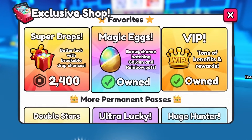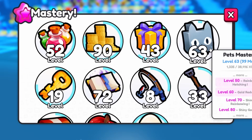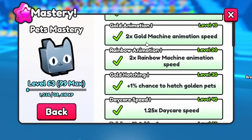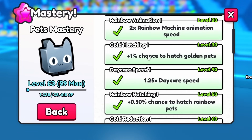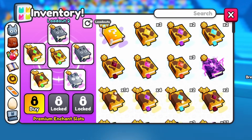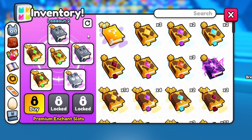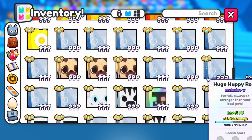For hatching, I got a few game passes such as Magic Eggs and Huge Hunter. I also got Pet Mastery, which gives a bit of extra chances to hatch golden and rainbow pets, and of course Egg Mastery, which by now I have maxed out. As of enchants, I use two huge hunters, one shiny hunter, and three lucky eggs — one of them is level 8 and the other two are level 7.